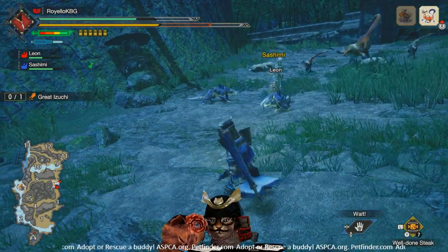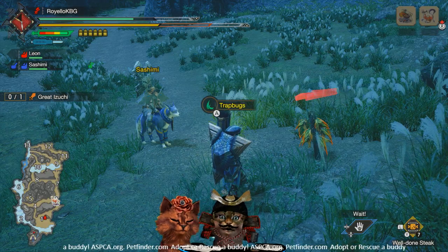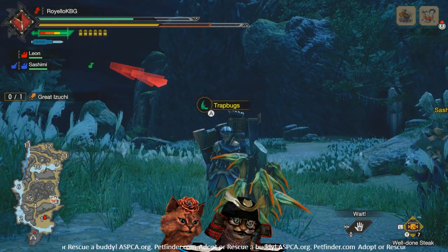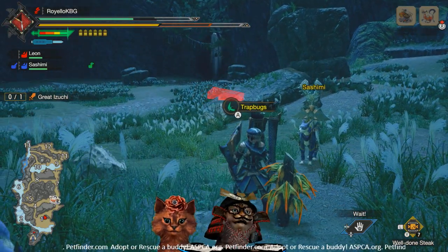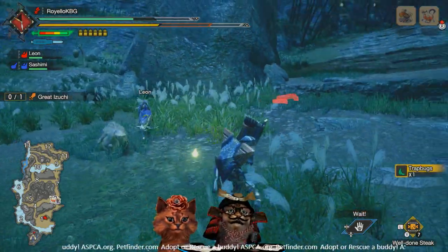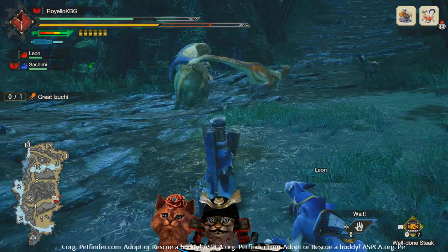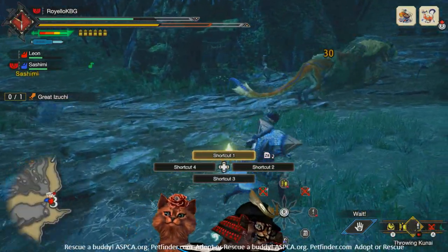Our next critter is going to be the trap bugs. When you're looking for them on the map they look like a little bush — a really dangerous little bush — with all the little spiky bugs on a stick. Go ahead and grab those. These are best used against fodder mobs or if you're trying to escape from larger monsters. You use them just like any other item.